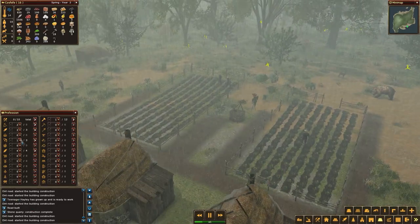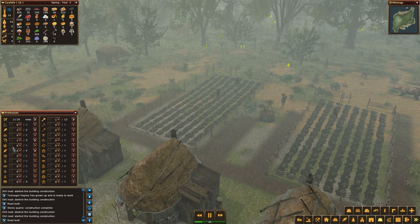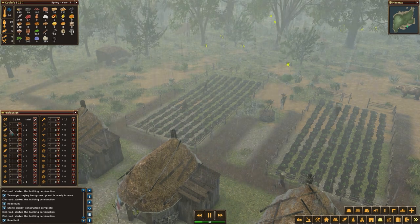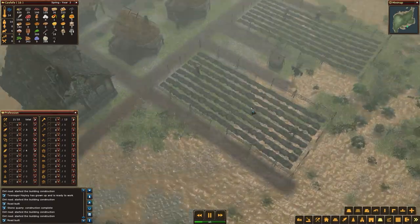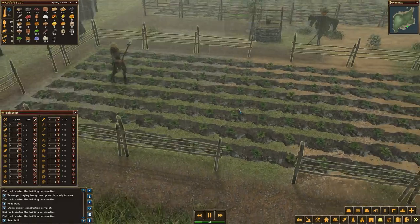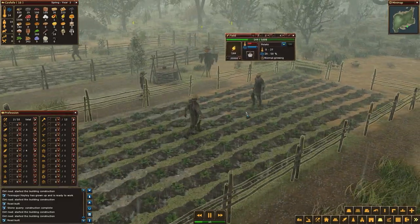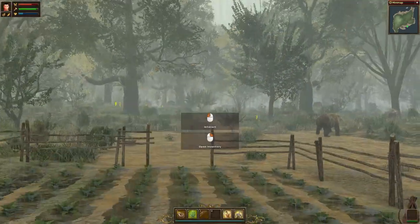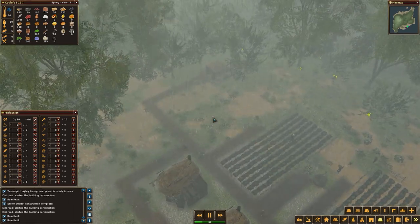I've put someone on mining duties and we have a couple of spare builders, so I can get them doing some other work - I'll let them do a little bit of cleaning up and clearing of wood and trees. Farmers are doing okay, this field is growing normally. I'll give them the hurry-up with the horn - now they're going to move quicker, the horn definitely helps.